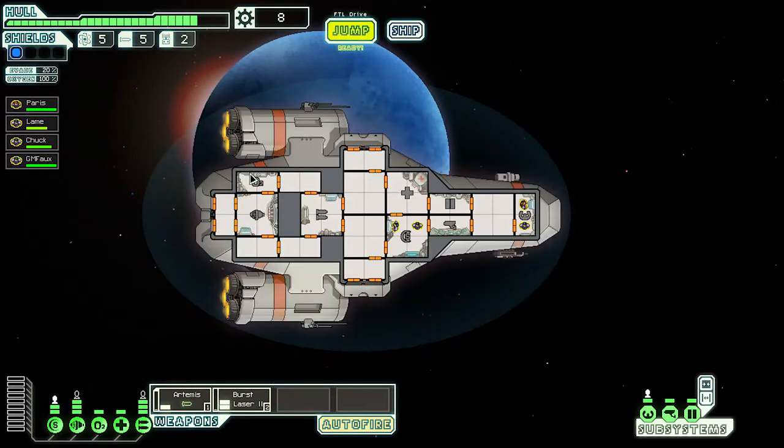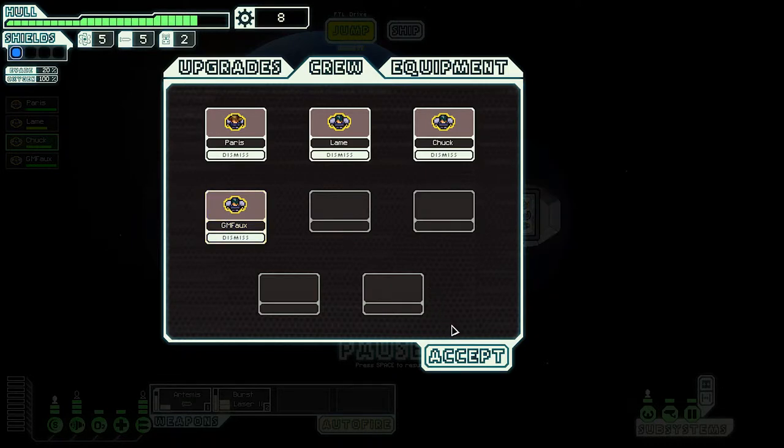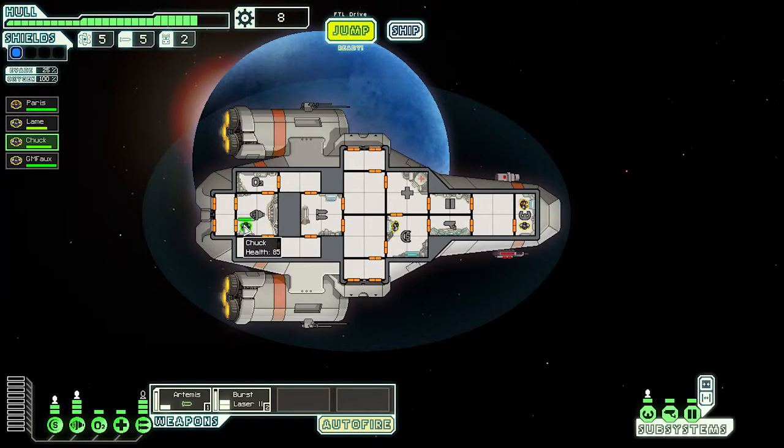Okay, so here's our next crew member. This is Chuck — we'll send Chuck back to the engine room because he's pretty good at engines. Checking the crew: Chuck's got good repair and weapons. Paris is at the helm, Lame is at shields, Chuck goes to weapons, and we'll put GM Foe in the engine room. Perfect — now we will jump.